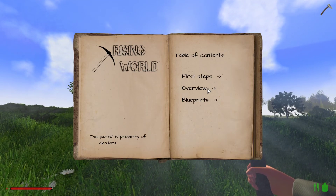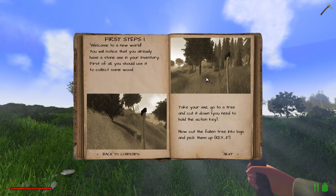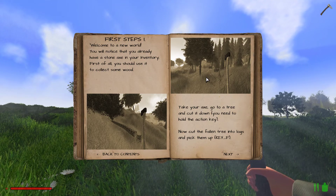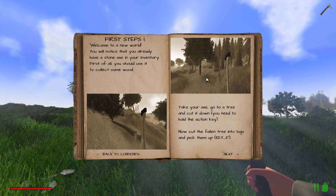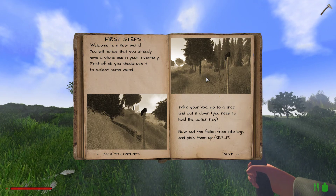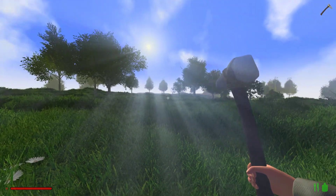I don't know that I have a compass or anything. Welcome to a new world. You will notice that you already have a stone axe in your inventory. First of all, you should use it to collect some wood. Take your axe, go to a tree and cut it down. You need to hold the action key. Now cut the fallen tree into logs and pick them up. Alright, let's go do that.